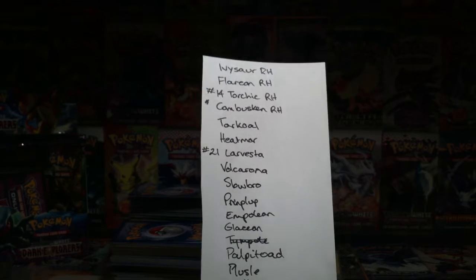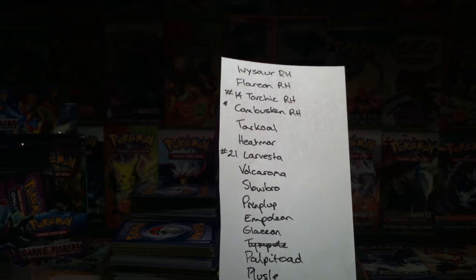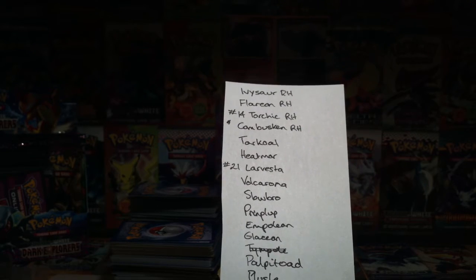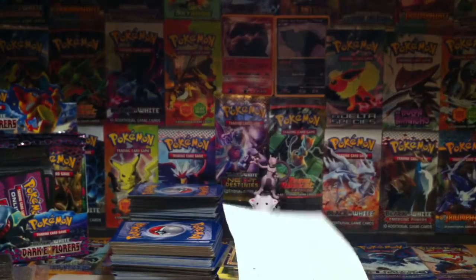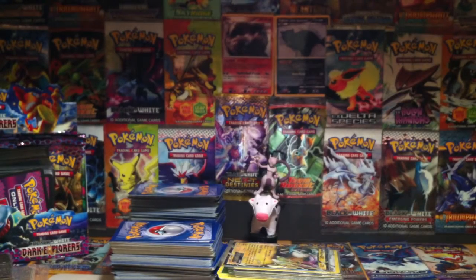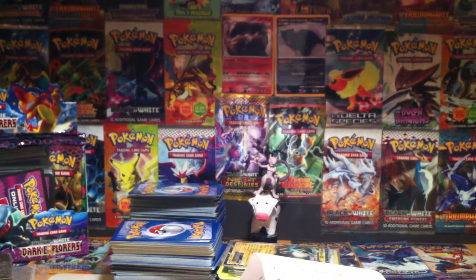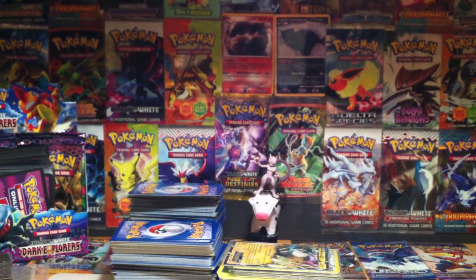These are all the reverse holos that I need: Ivysaur, Flareon, Torchic No.14, Combusken, Torkoal, Heatmore, Larvesta No.21, Volcarona, Slowbro, Prinplup, Empoleon, Glaceon, Palpatoad, Plusle, Joltik, Tynamo No.44, Electrike, Espeon, Woobat, Yamask, Aerodactyl, Excadrill No.57, Umbreon No.61, Sableye, Krookodile, Klang, Pawniard No.78, Chansey No.80, Eevee No.84, Herdier, and Haxorus. The ones where I included numbers are ones where there's more than one of that Pokémon type in the set.